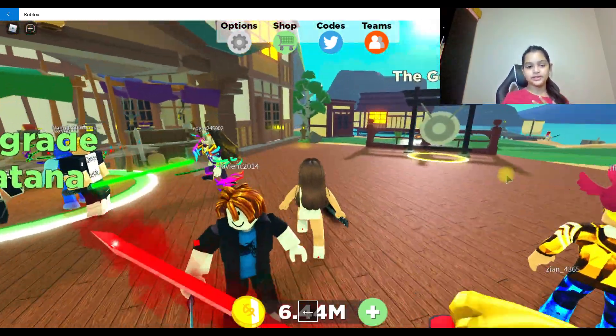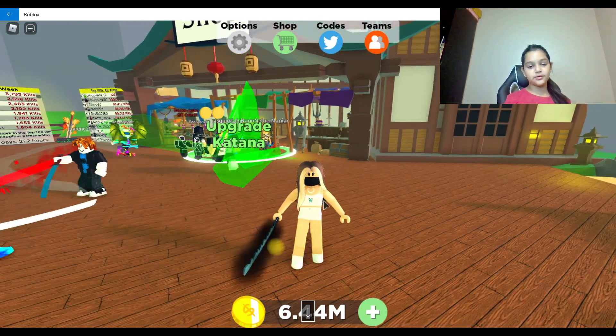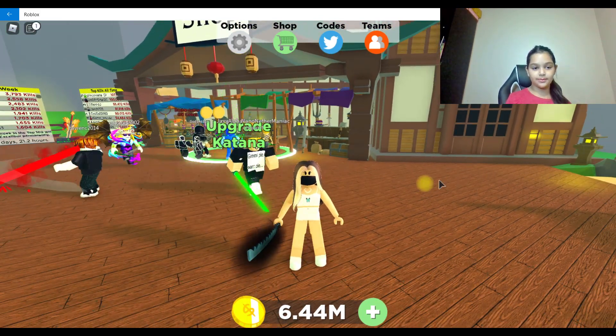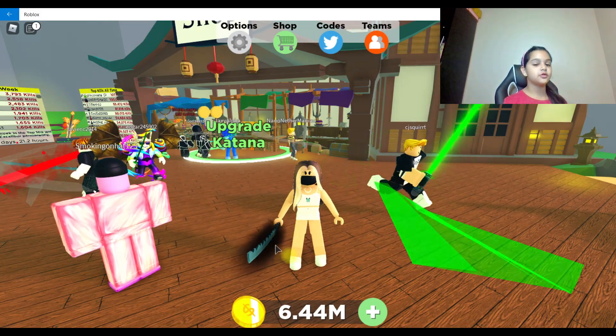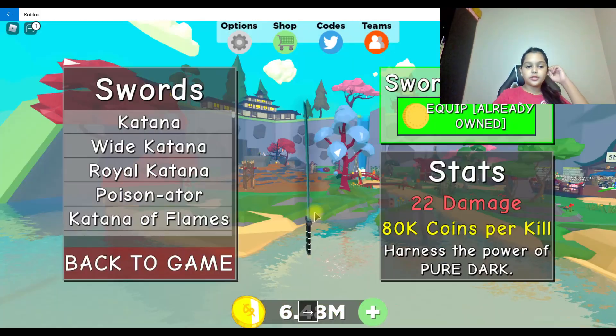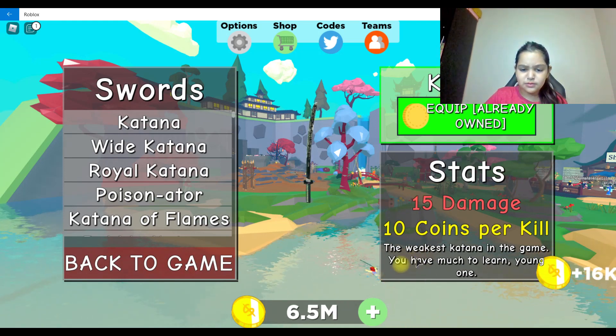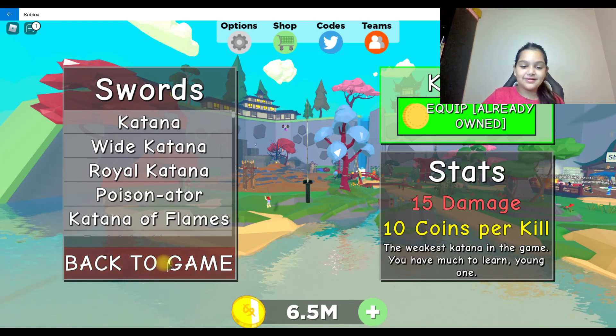This game is about — well, you see, you get a starter sword when you join the game for your first time. Let me show you guys what sword you will get. This is your starter sword: it has 15 damage and 10 coins per kill.